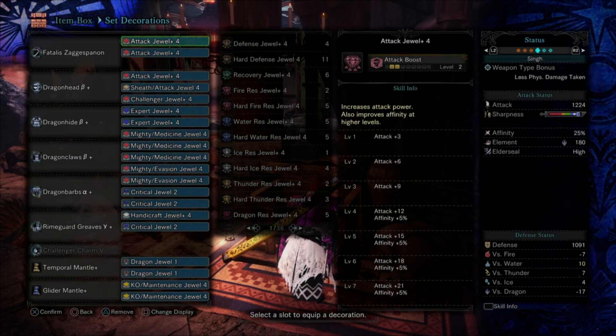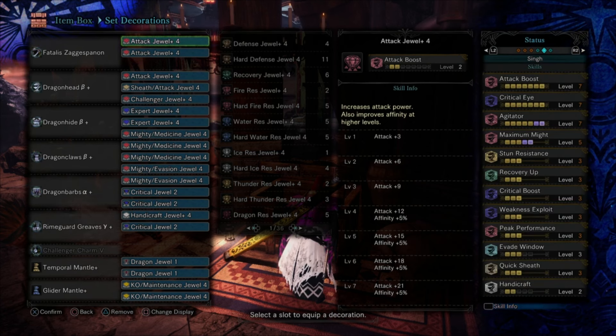It's a little overkill — you can drop some Expert jewels to slot other skills. You can go as low as Crit Eye 5 and still get 100% affinity. That's kind of the whole point of the Maximum Might build: you never want to do anything that's not a critical hit. Once you tenderize a monster, every hit is going to be critical. This is a quality of life build — it has Stun Resistance, all three levels of Recovery Up, and the regen on your weapon means you're constantly topping off your health, which procs Peak Performance.